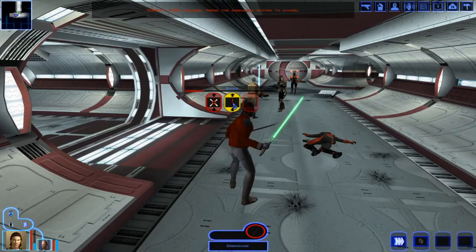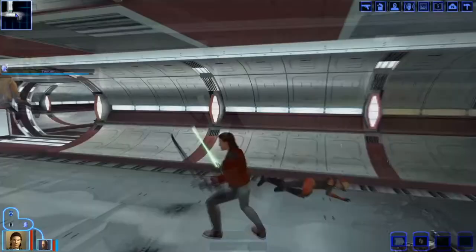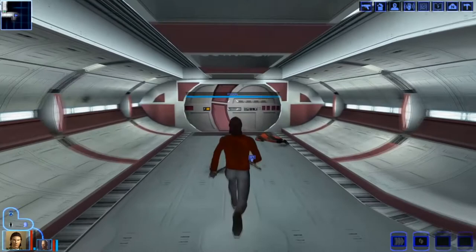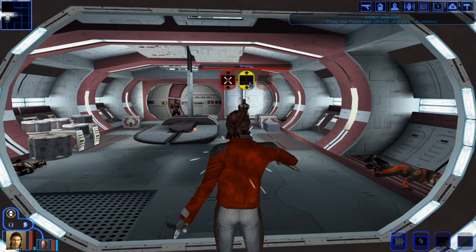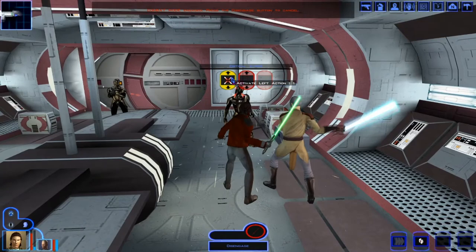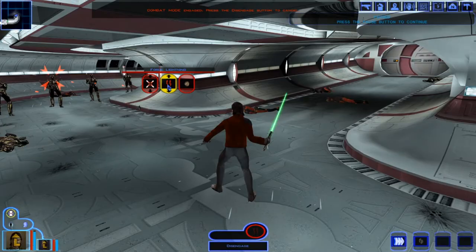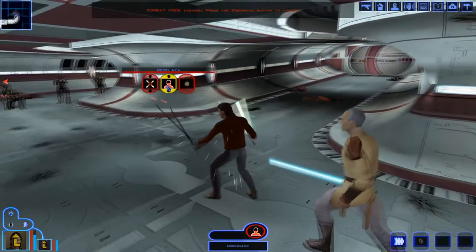The next mod we have is the High Resolution Beams mod. All this does is improve the quality of beams — for example, Shock, as you briefly saw there. It looks a lot cleaner than the vanilla game. If you're a dark side user you're going to be using Force Storm a lot and seeing these high resolution beams quite often. You're not going to want them constantly draining your eyes due to how dated they've become, as you can see with Force Lightning and Drain Life both having improved quality.